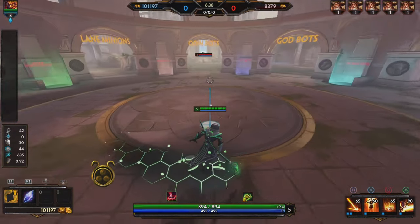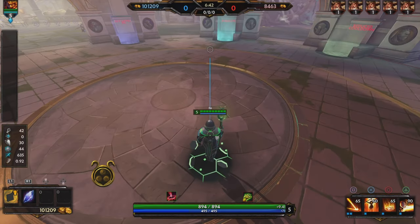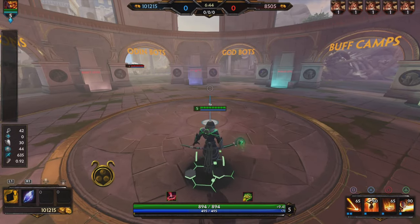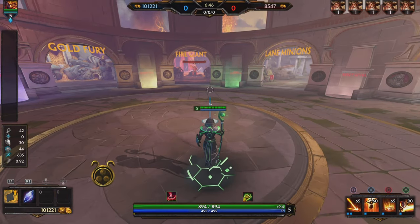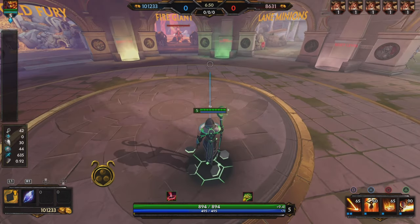I'm going to be sharing a build for those of you who like to play Ra and want to increase your damage numbers. Here is a build you can try out — it's very simple and it will easily get you free kills in my opinion because it's just that good. Starting off, I'm going to go to the item shop.